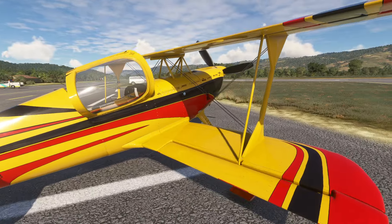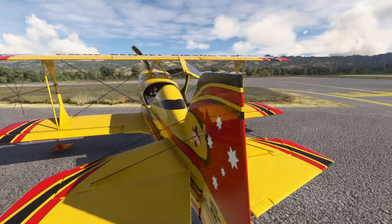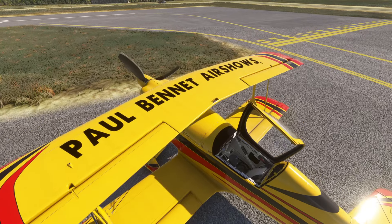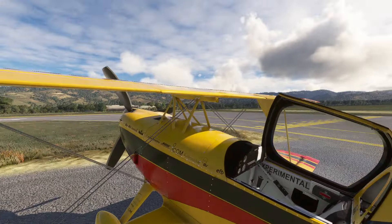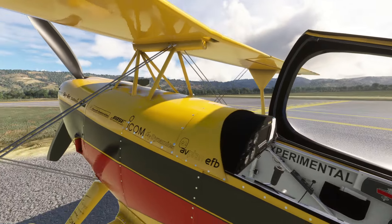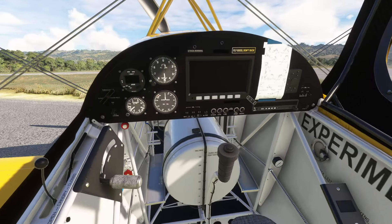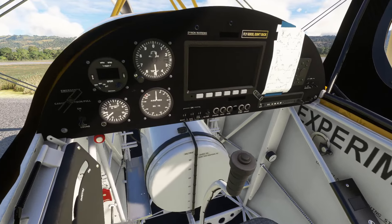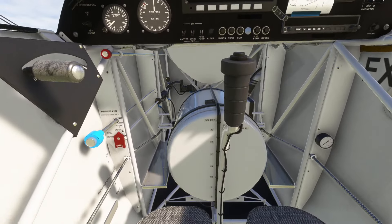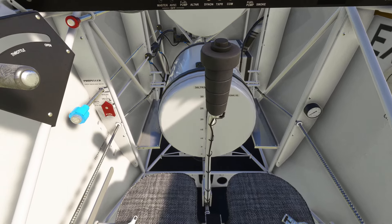We'll do some basic manoeuvres — like rolls and spins and loops and things like that — which it should be very good at, hopefully. You can see the livery here depicts Paul Bennett Airshows, which I'm guessing is a real company that does airshows with this particular aeroplane, because it's got all of the sponsor logos down the side as well. Looking inside the cockpit, it's all neat and tidy. The only problem I've seen — and I hope they fix it fairly quickly — is the instruments flash, particularly when you are at offset angles to them. So with head tracking, that becomes a little bit of an issue. But other than that, it's all neat and tidy and clean. It's very well done. It's kind of scary that your feet go either side of the additional fuel tank here.